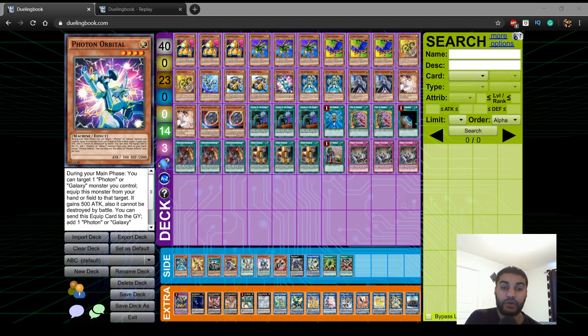We play 1 Photon Orbital, not more, because you want to equip this with the Union Driver. You could say this is bricky, and this is actually why I didn't choose to play the Symphonic Engine — I feel like you can't play both engines. You can only play one or the other, and I want to make this deck as powerful as possible going first or second. Dedicating only 3 cards to this engine, as opposed to a heavier engine, is much better.